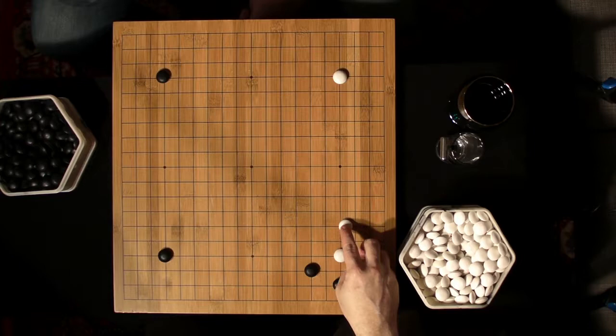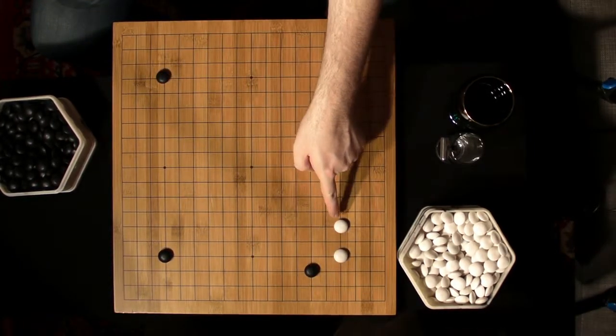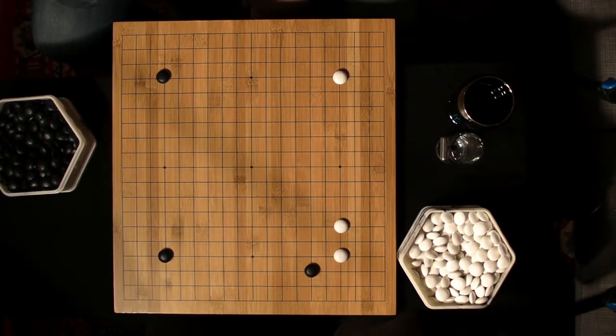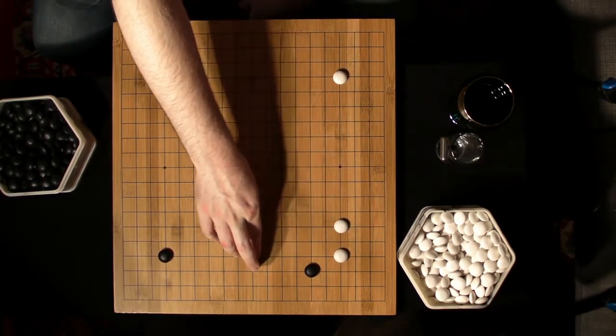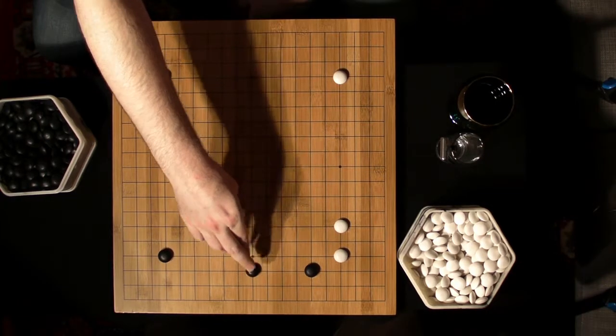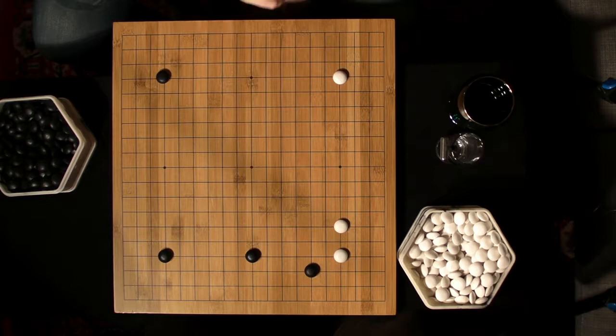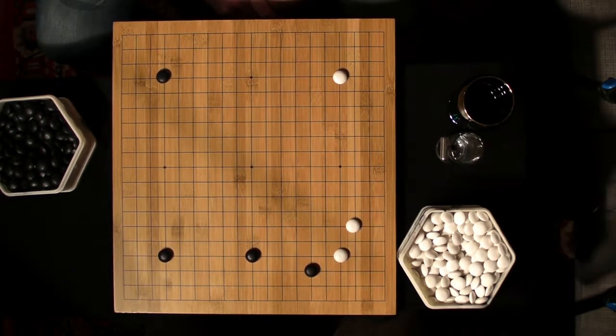White can play this — we'll link to that branch. It resolves exactly the same, except that White has this stone here instead of there. Black can play an extension on the side: an undesirable two-space extension, a three-space extension, or the star point — all of which are exactly the same as in that case.